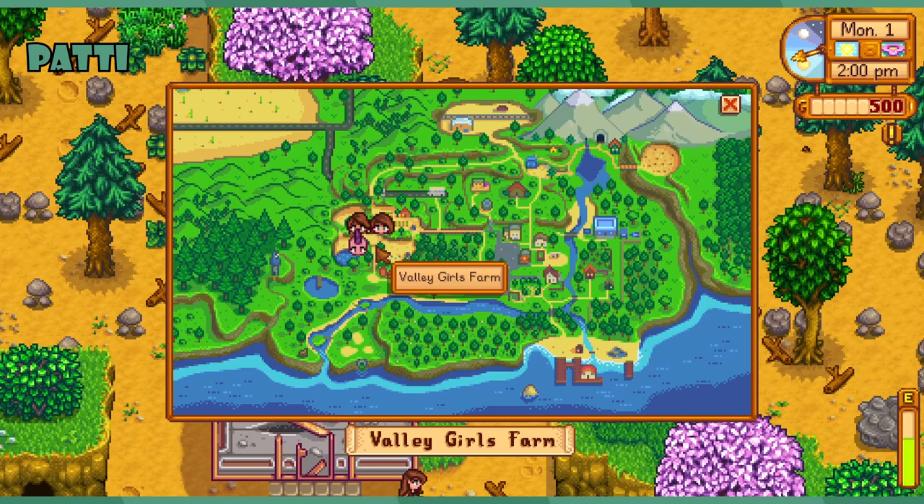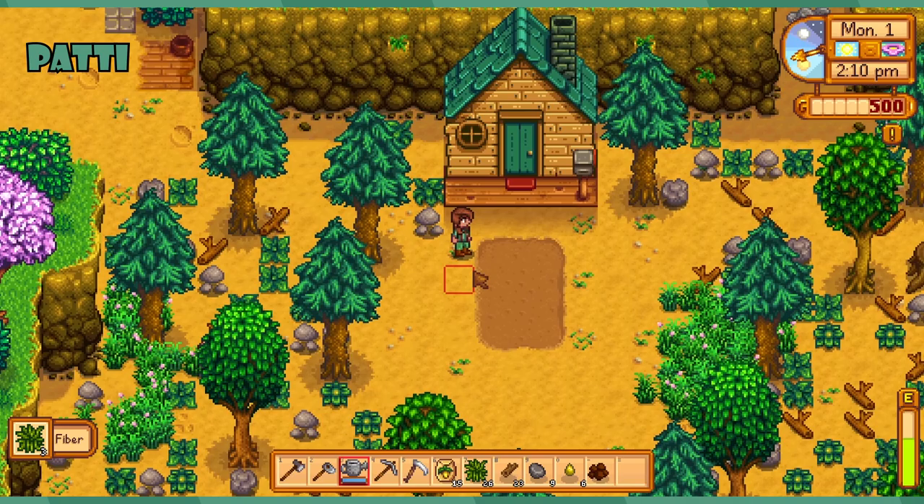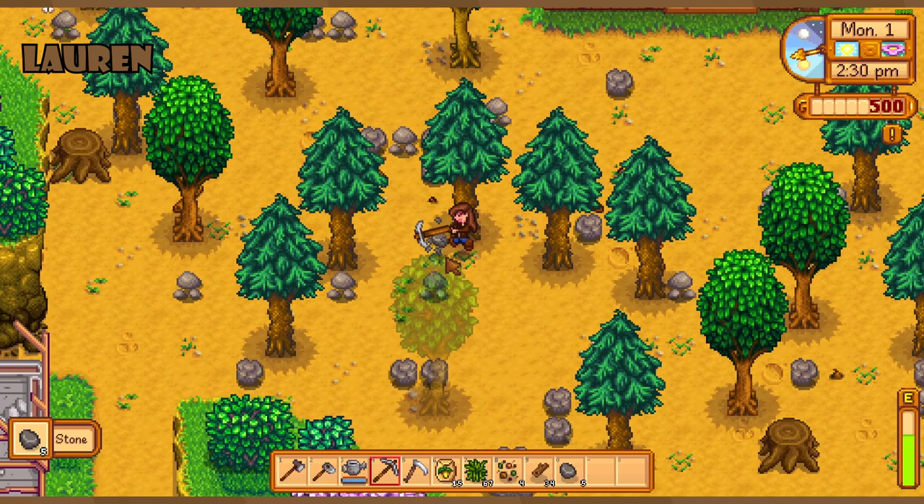That is not what the map showed at all. I guess nothing to do with it unless we want to focus on clearing the zone by the main house to begin. Oh, I think you can clear your own zone or whatever. I'm just gonna plant my parsnip seeds.